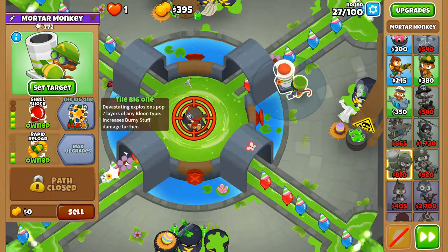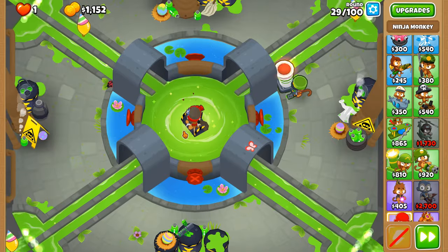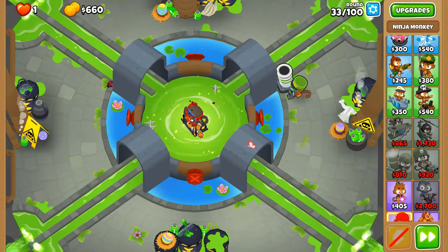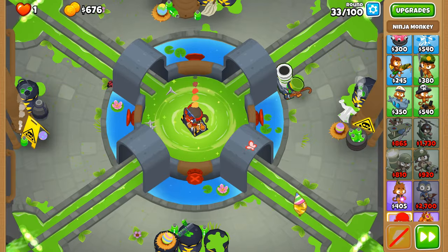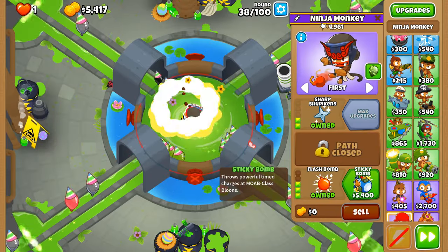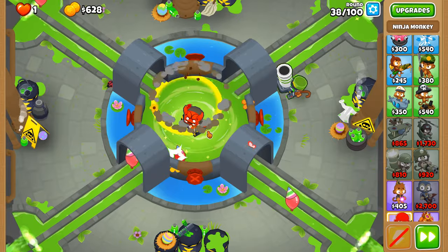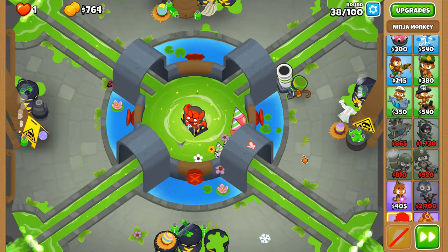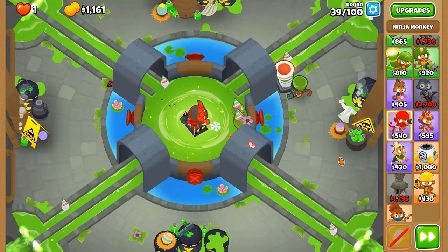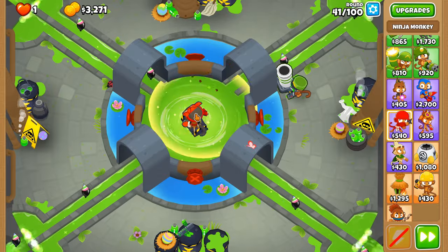We're going to give some camo detection for our mortar monkey here. The mortar flash bomb is going to help us in the next few rounds when it comes to camo balloons, because only the ninja monkey can currently pop camo balloons. Sticky bomb purchased on round 38, which means we are fully prepared for the first MOAB and the MOABs beyond as we venture later on into this CHIMPS game. Round 40 MOAB coming up — MOAB eliminated.